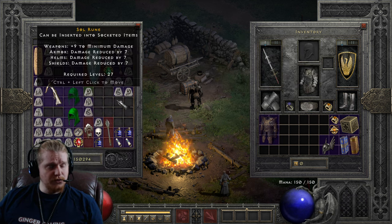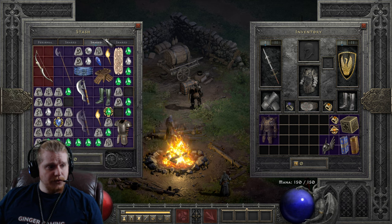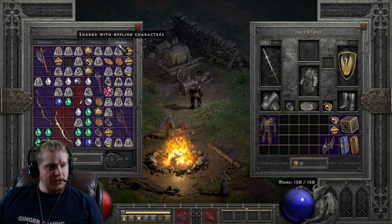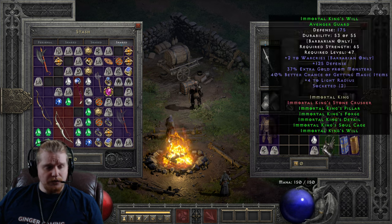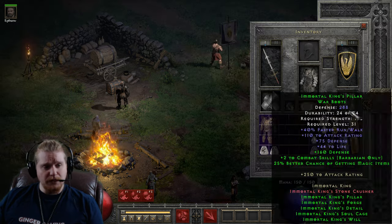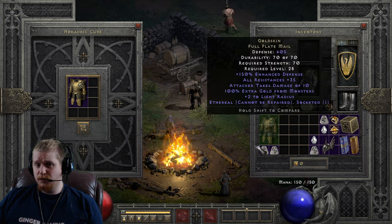So we're going to upgrade these armors and have some fun. What we're going to need is a Shael rune, a Tal rune, and a Perfect Diamond — and looks like we have two. When we upgrade the ethereal armor, the defense will fix itself.